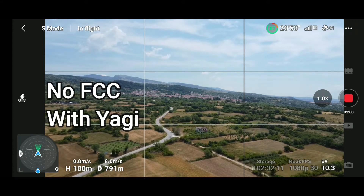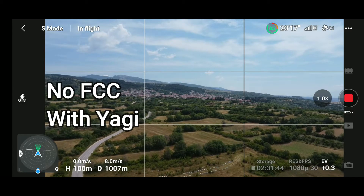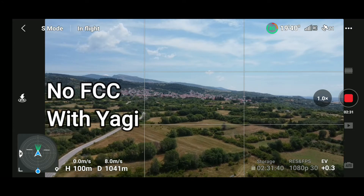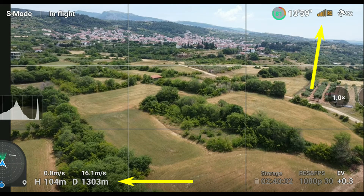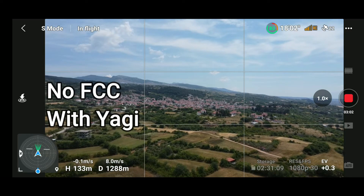Now I have the first bar going down from the RC signal. With the Yagi extender, the first bar goes down at approximately 800 meters, while without the Yagi extender the first bar went away at 547 meters. Interestingly, the second bar went down at approximately 1000 meters with the Yagi, but without the Yagi it went away at 1300 meters. So this is a conflicting result.